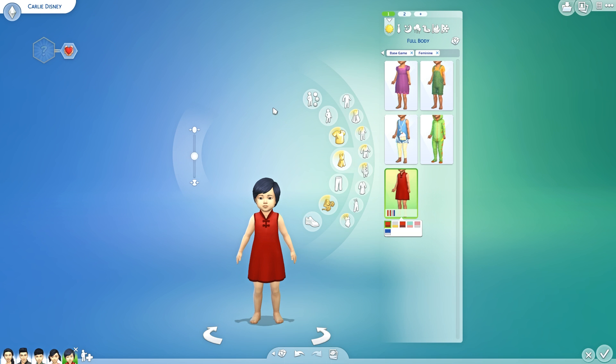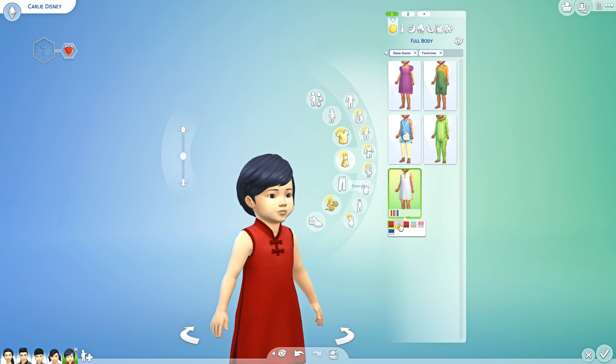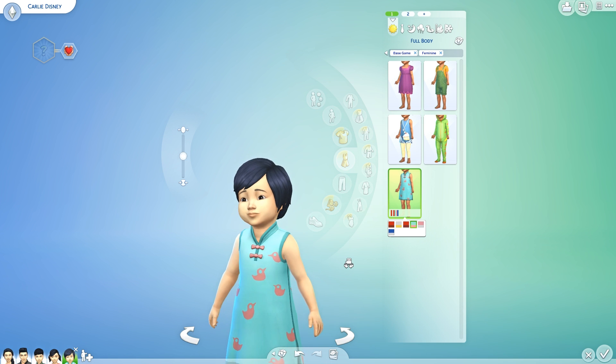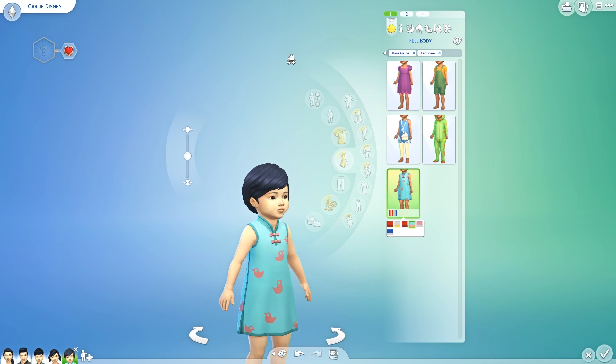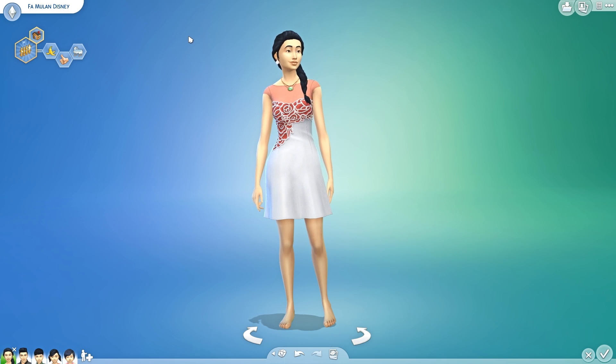For toddler girls we also got this cute little dress which is just so freaking adorable — look at this, it's got little ducks on it. My heart is melting, this is so adorable. I can't wait to use this in my game. Anyways, that was it for CAS, so next up we're gonna go into Build and Buy.